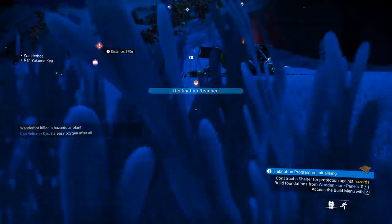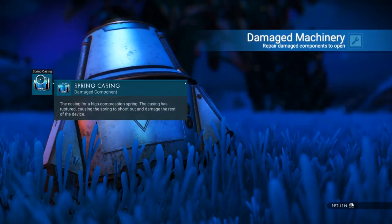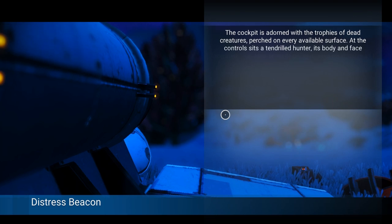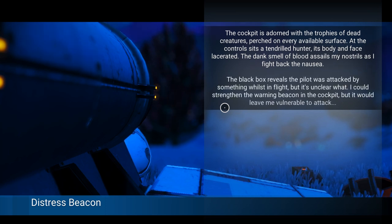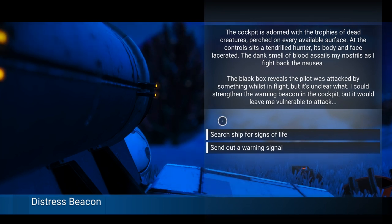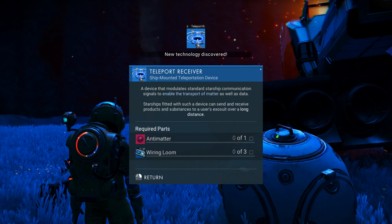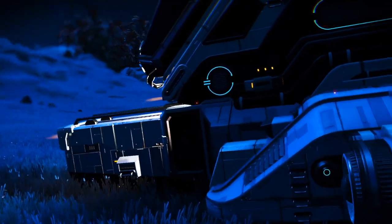Where's this thing? Oh, it's a ship. It's a honky-tonk busted-ass ship, but it's still a ship. Got some nanites, got a distress beacon. Cockpit is adorned with the trophies of dead creatures. Perched on every available surface, at the controls sat a tendril-led hunter — its body and face lacerated. The dank smell of blood assails my nostrils as I fight back the nausea. The black box reveals the pilot was attacked by something whilst in flight, but it was unclear what. Search the ship for signs of life. Discover a ship technology blueprint. Creature that caused the carnage is, thankfully, long gone. Teleport receiver — that's a good one.